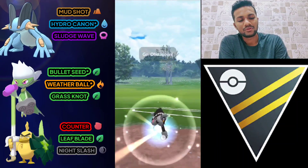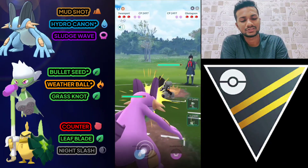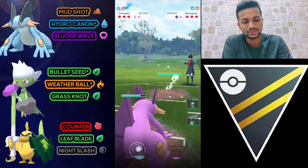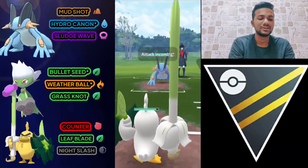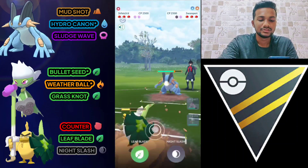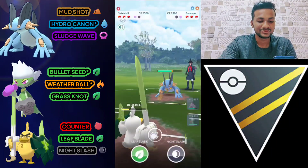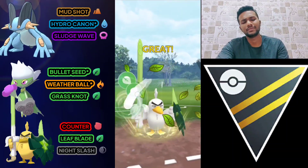Swampert versus Obstagoon — not a great start, more of an average start. Let's go for Hydro Cannon and see if the opponent uses his shield. He switches to Swampert, so let's bring out Sawfish and use Leaf Blade. One Leaf Blade is enough for Swampert. I'm going to use my shield because Swampert can only take one Hydro Cannon — it's a squishy Pokemon.